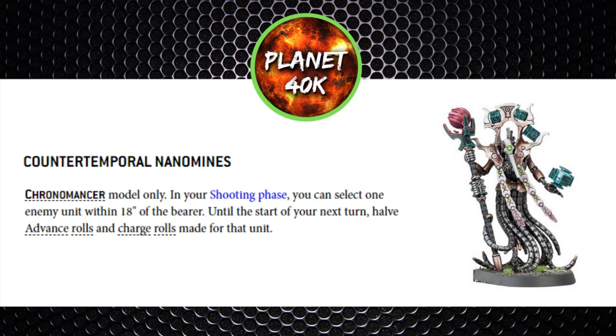The Counter-Temporal Nanomind is pretty pricey at 30 points, but it can be huge in the right situation. Imagine a unit of Death Company stalking one of your mid-table units — throw this arcana on them and they're not likely to get in. Then put your Chronometron buff on your nearby Skorpekh Destroyers for the reroll charge and invuln saves — goodbye Death Company. This works every turn, so some turns it won't be as great, but when it does work out it'll be huge.